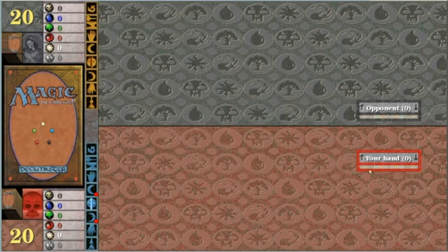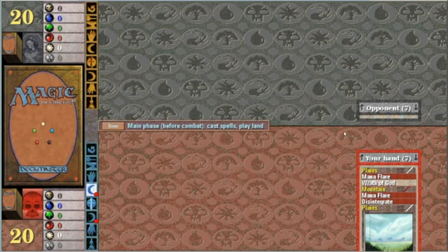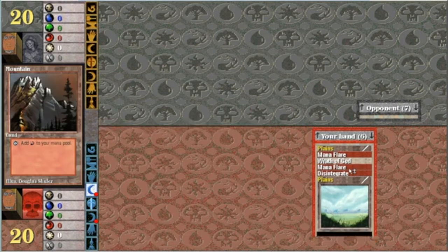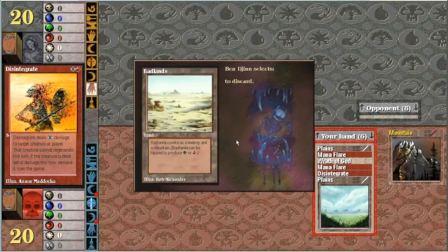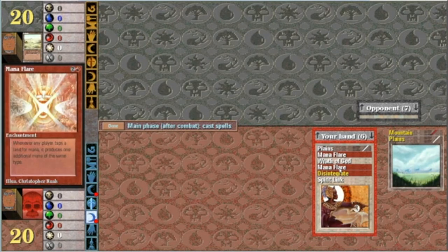I always play first. Hopefully I get the cards. Looks like I do. Hope both my viewers are doing well. He's mana flooded. We'll work up to the Mana Flare and then use the Disintegrate.